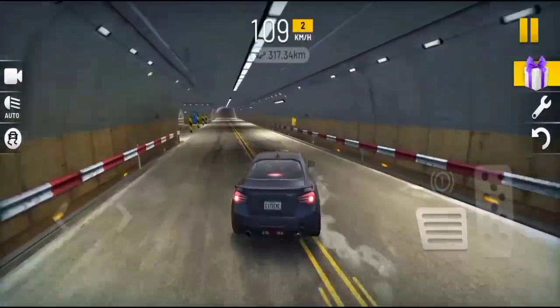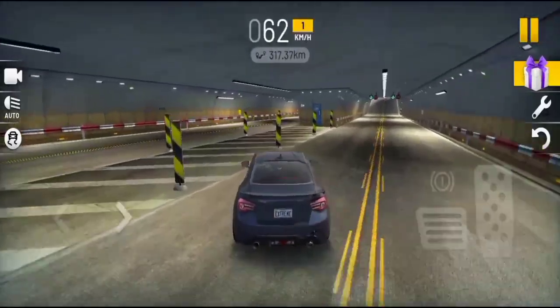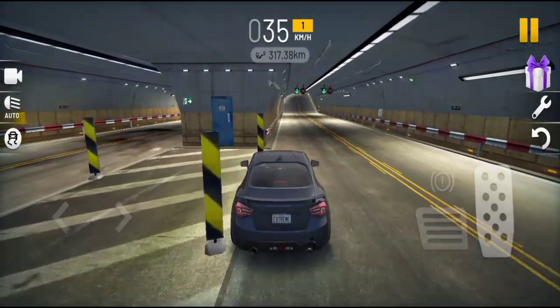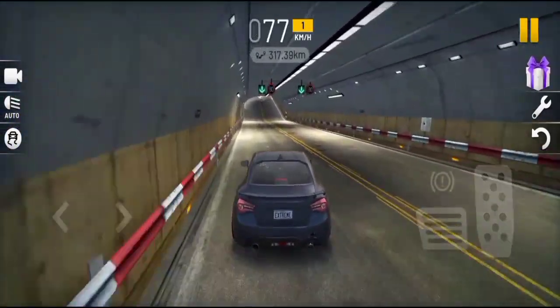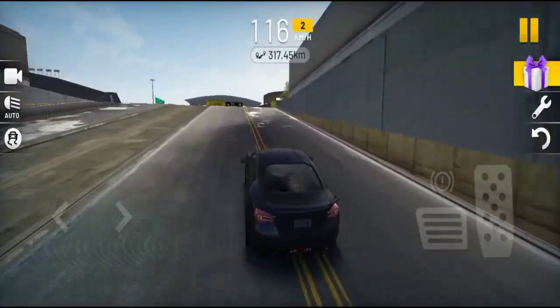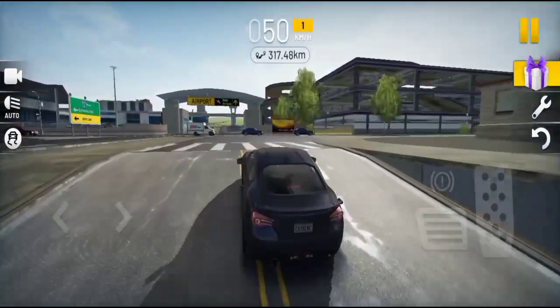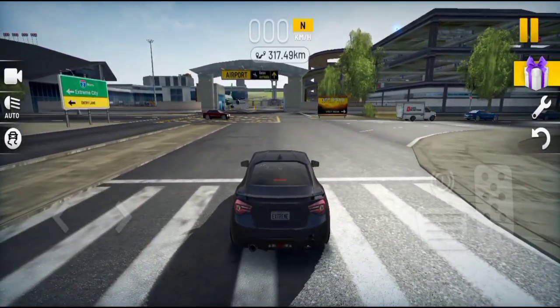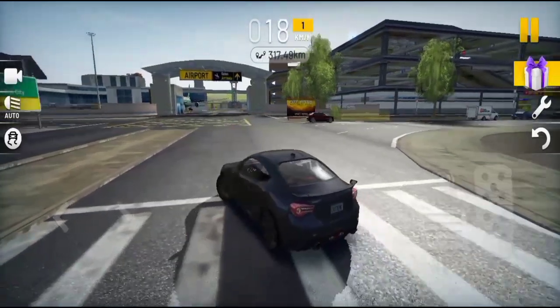Guys, here there are some formalities like passport and other checking, so let's slow down a bit. This is the main entrance of the airport — wait, let me show you from another angle.